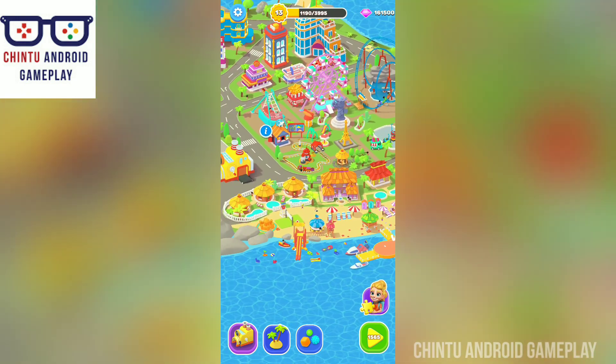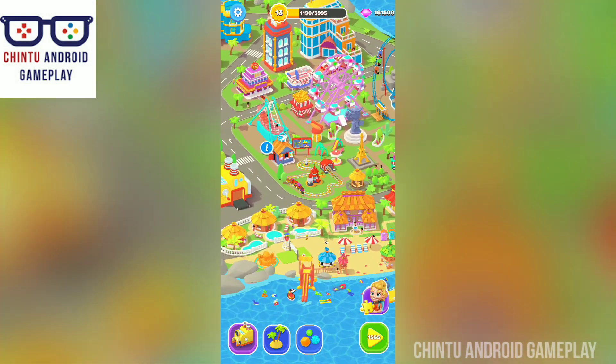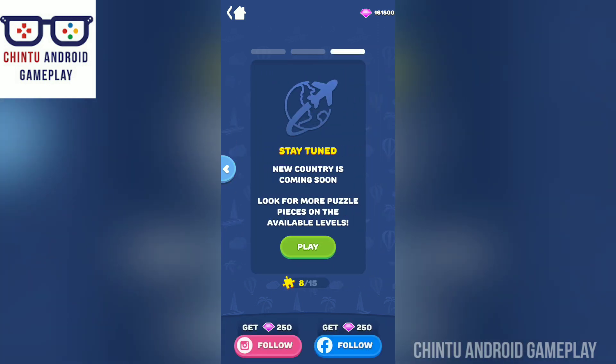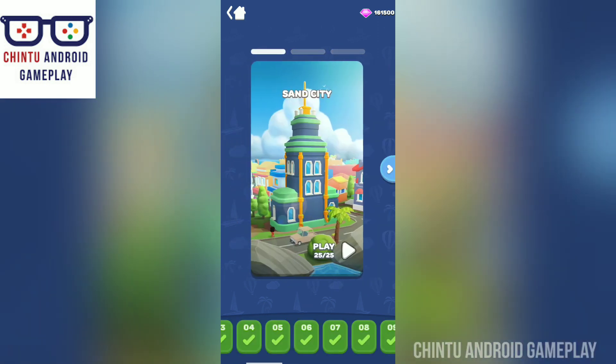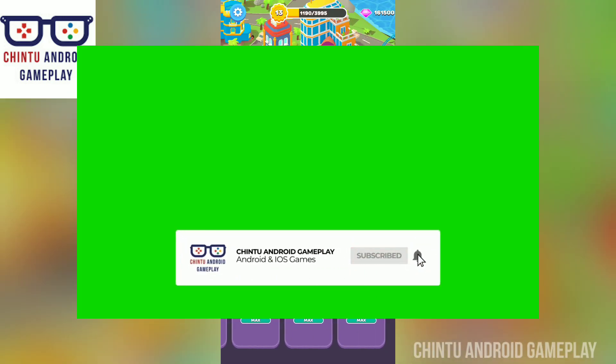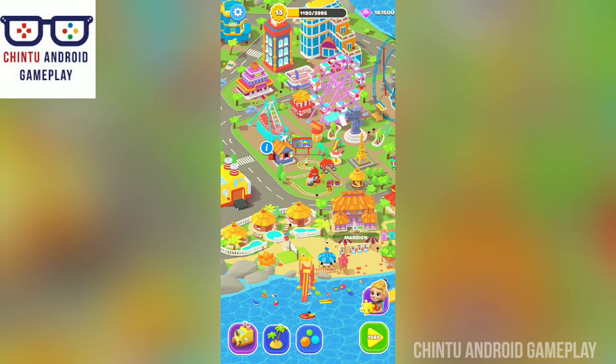Now I'm going to the Sand City — the brand new big Sand City. I've upgraded all buildings to the maximum. This is the new India City unlocked! Thank you friends, please subscribe to my channel Chill to Android Gameplay and please like this video.